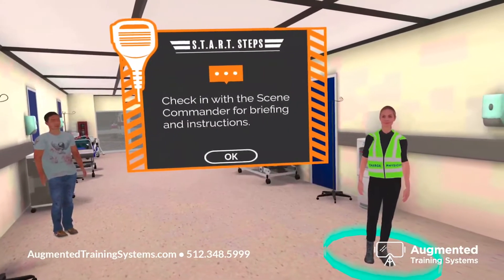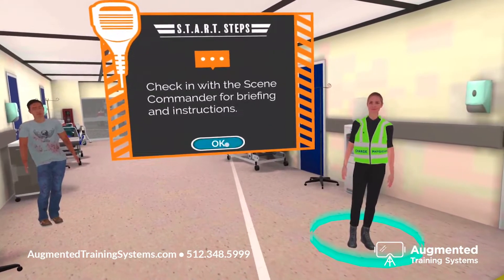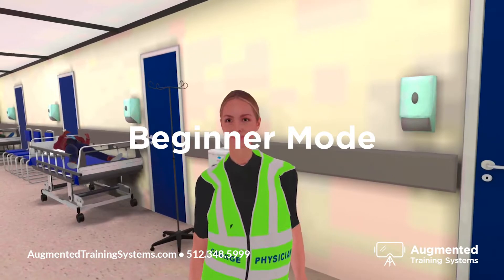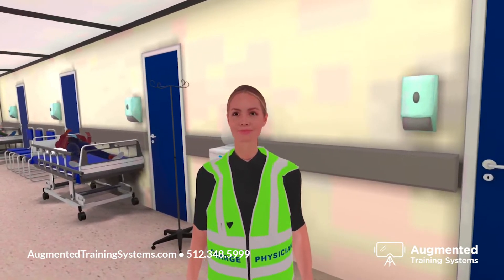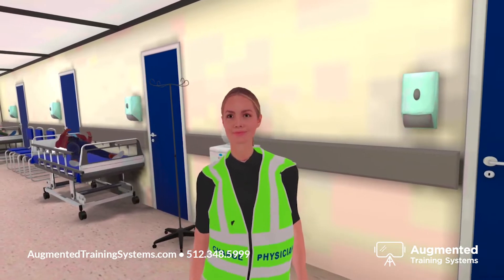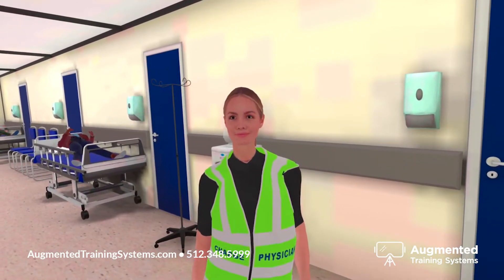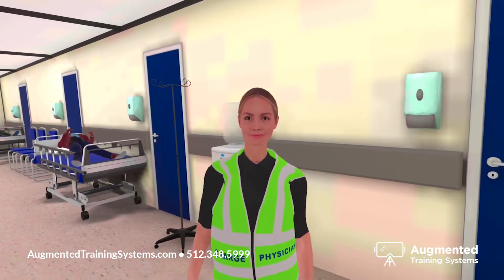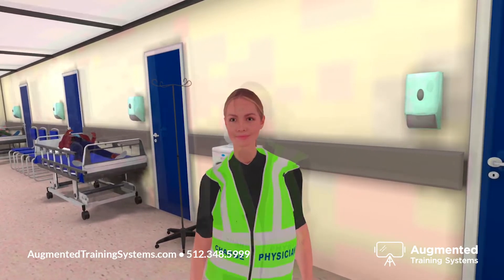Walk over to me for your briefing and instructions. I'll be walking you through the START triage process with the practice victims in the hallway. Your triage kit around your waist has all you need: oral and nasal airways, tourniquets, chest seals, triage tags, and a START triage cheat sheet.